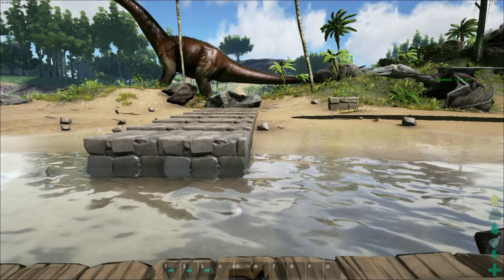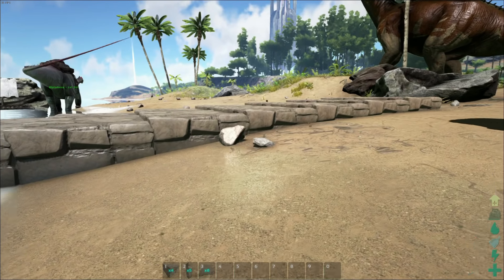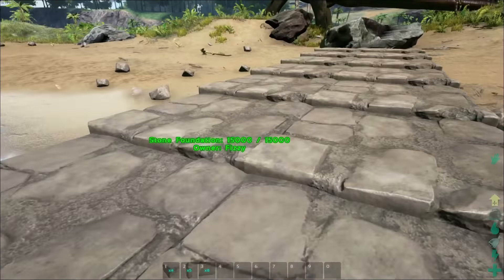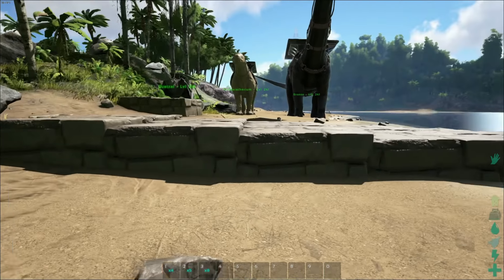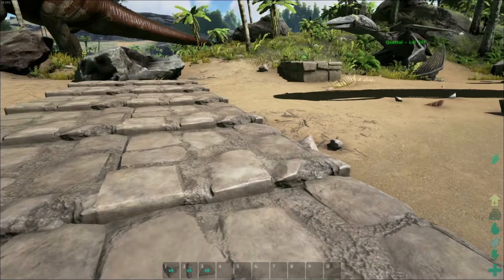I'll show you an example. This right here is the lowering of a foundation from the starting point all the way down just by one little level. It acts really nicely as stairs, and you can also use this to fill in gaps. It looks like stairs — it's kind of cool — and I'll show you how to do it.